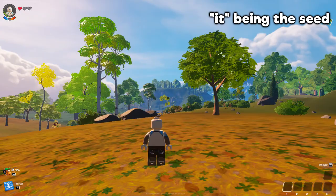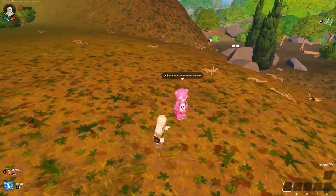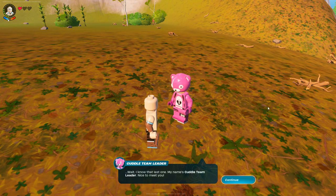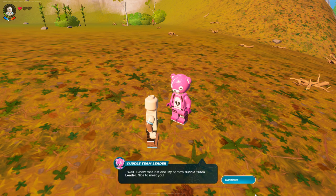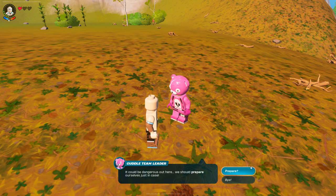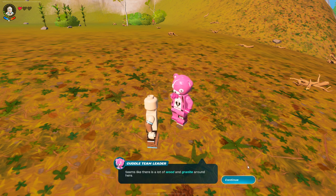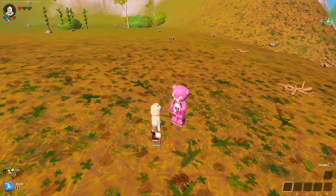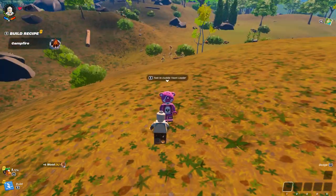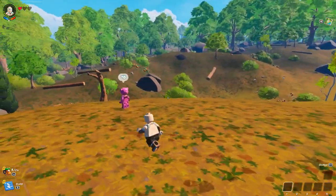I think I'm in the right place — let's have a look. I think it's the dead mountain, I hope I put it correctly. We've got the Cuddle Team Leader here. She says: 'I've never fallen into a place like this before, but I'm glad we fell together. It could be dangerous out there, we should prepare ourselves. There seems like there's a lot of wood and granite around here — I wonder what we could make with them.'